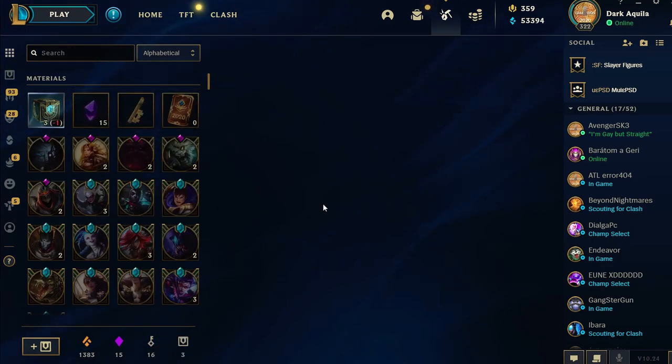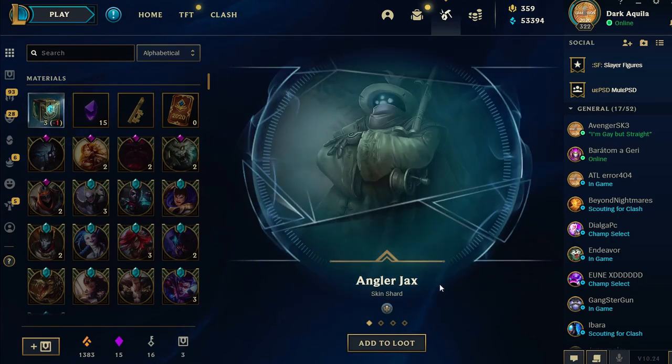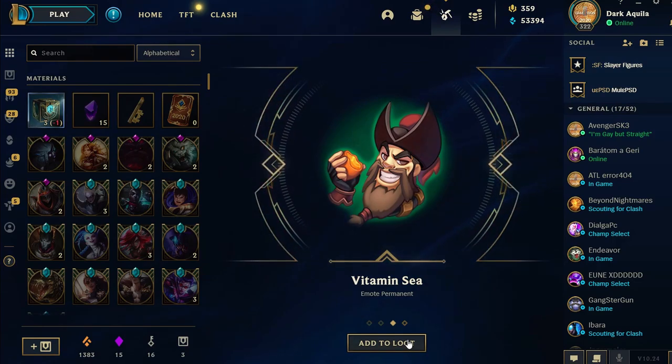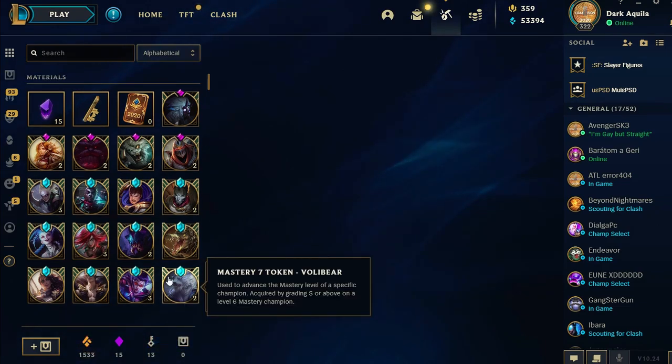Let's go, three more to go and we're gonna finish with the chests. Angler checks — I actually had this one before and I sold it because I didn't like it, but this time I'm gonna keep it. I know it's rare. And that's about it with the chests.